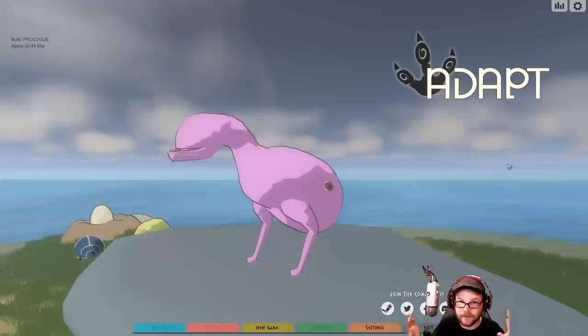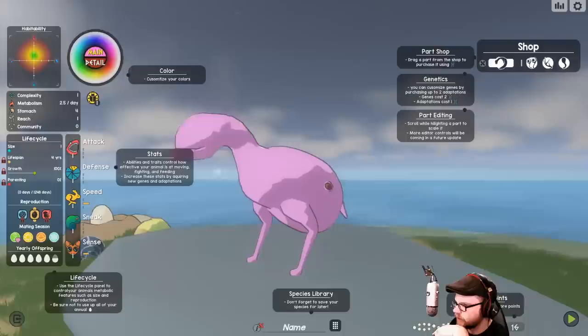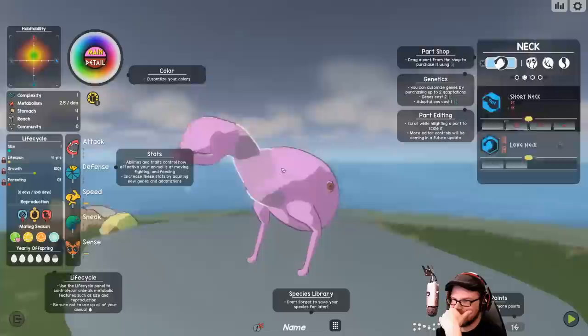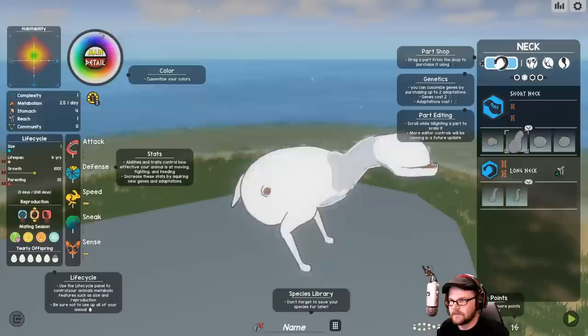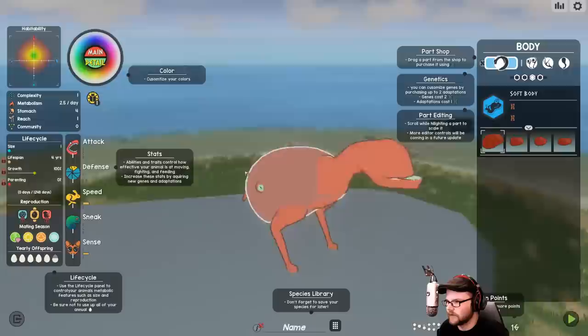Starting a new game — not much of a tutorial but I've messed with this a little. We've got evolution points down here, 16 of them, and we'll use those to add things to our animal. This is our guy right now. We can change him around — we can see where he likes land-wise, change his color. He's pink right now; let's make him a nice orange. The details are going to be interesting.